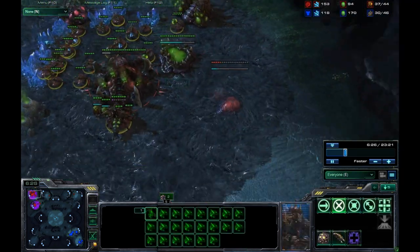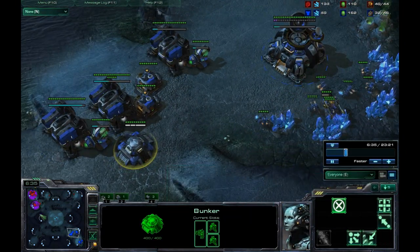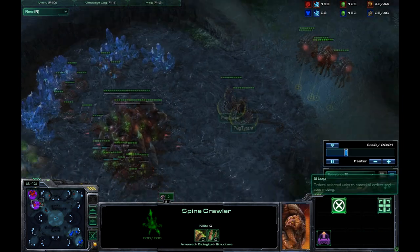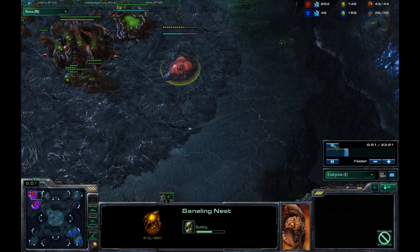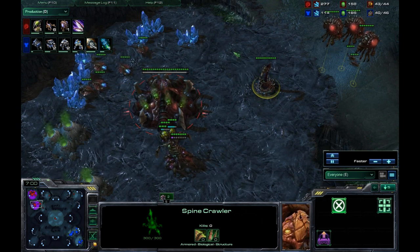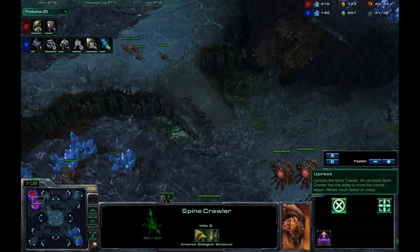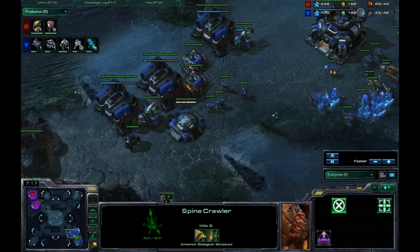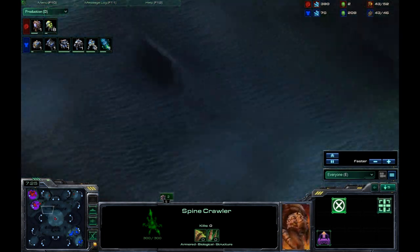He's going for a baneling nest — I'm not aware of any of this, but I always like to play it safe. I see that he scouts, and it worries me a little that he might go for some aggression. He's already going to go for aggression, as you can tell by the baneling nest. He also got a spine crawler randomly — I don't know why. Is he afraid of banshees? It was just a waste of 100 minerals and a drone, but at this league — platinum, diamond — it doesn't really matter that much.